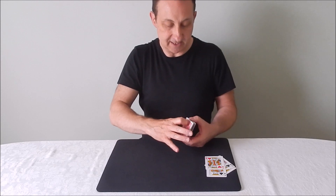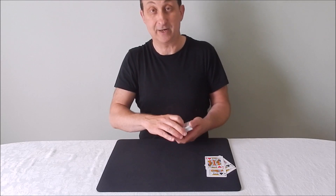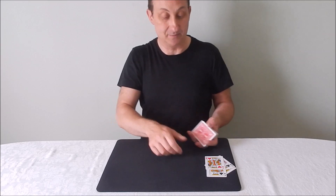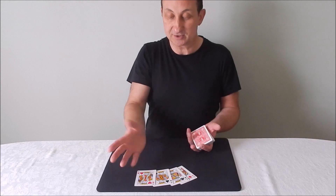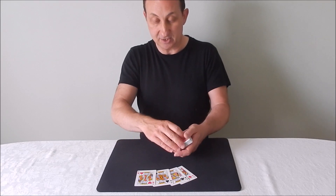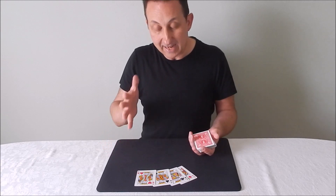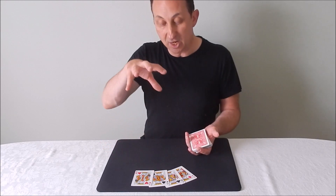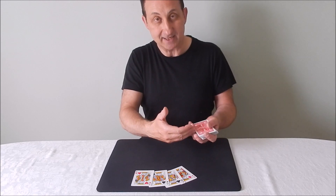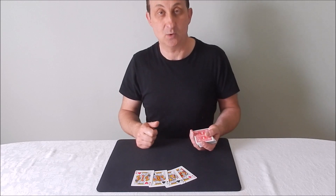I'm going to use the Kings because they're very easy to recognize. In a real game, there's no way that I would do that because it'd be far too obvious. So this is just for illustration purposes. The cards would be cut and shuffled and dealt out, and during the shuffling process, I would take the hand that I want and position those cards in the deck. So as the cards get dealt, I get the hand that I want.